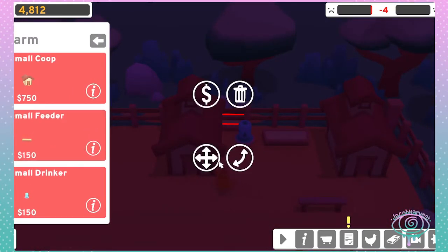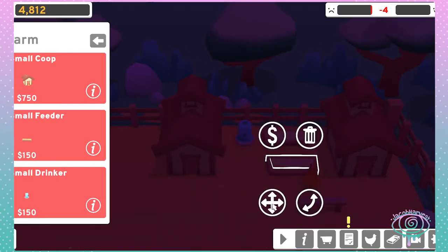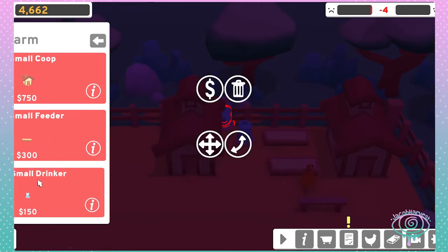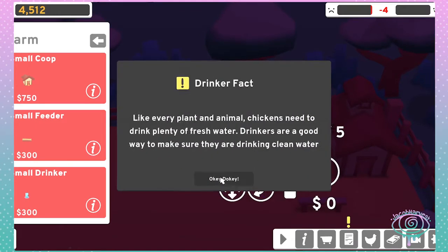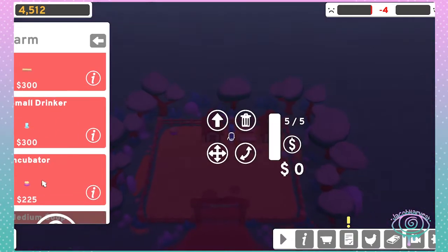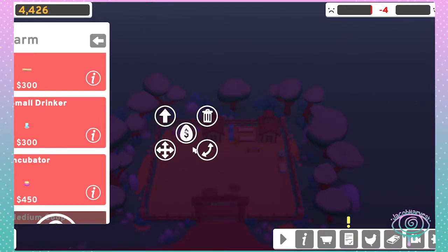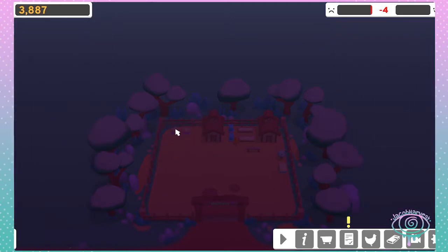I wanted another feeder and another water. Did I get another incubator as well? And upgrade it. Upgrade the other one too.